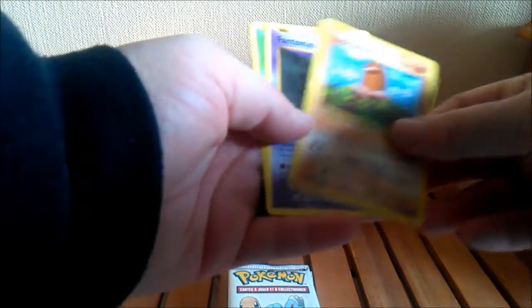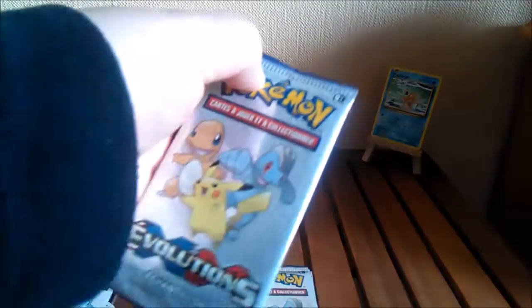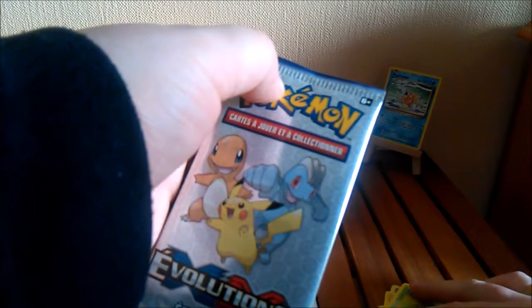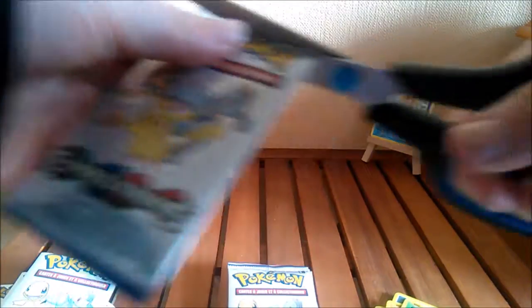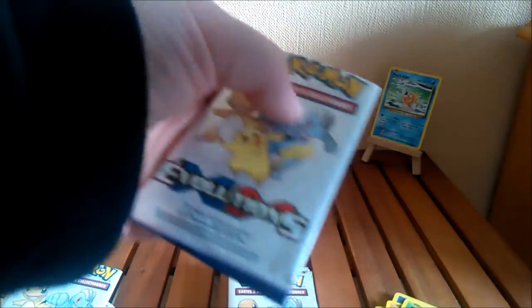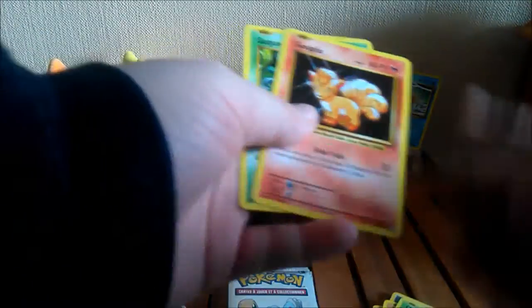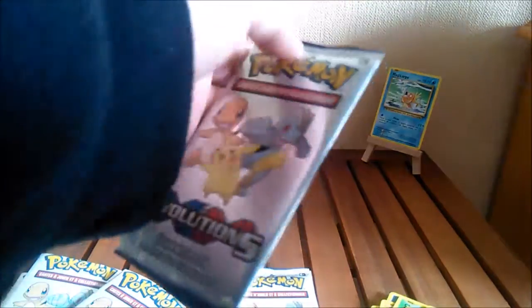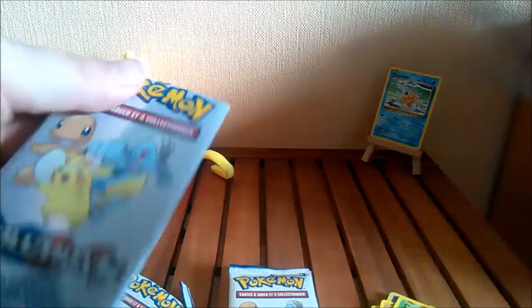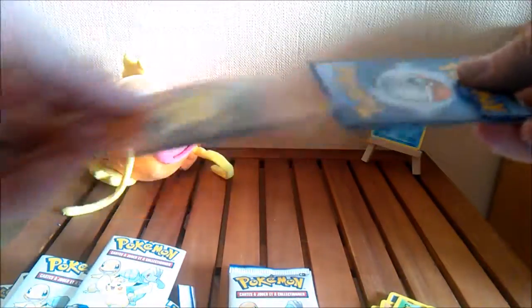And then we've got a Diglett, another Ghastly, and a Caterpie. For now I've only been getting commons. That might just be a thing. Not like I was expecting to get a super rare out of these, but you never know. An energy, Vulpix, and a Tangela. Then again they are sample packs, so I guess it would make sense to not have the star cards in these.